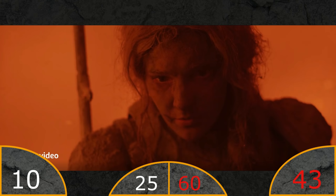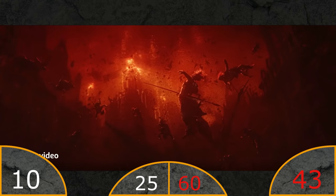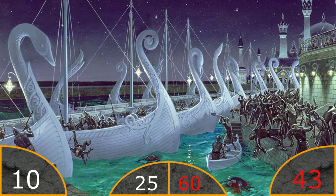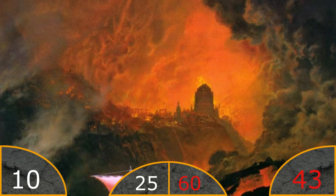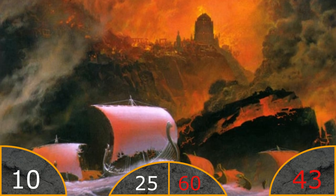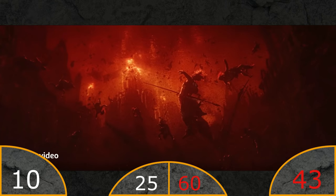And we have Galadriel again. Then we have this - could this be a flashback or perhaps a flash forward? Well, it's possible. I've heard some people thinking that this might be the first Kinslaying. Others have talked about this being Galadriel actually seeing the downfall of Numenor. I think it looks interesting, so we'll give it a personal positive. But I'm not sure if there's any lore behind this - I guess we'll have to wait and see.